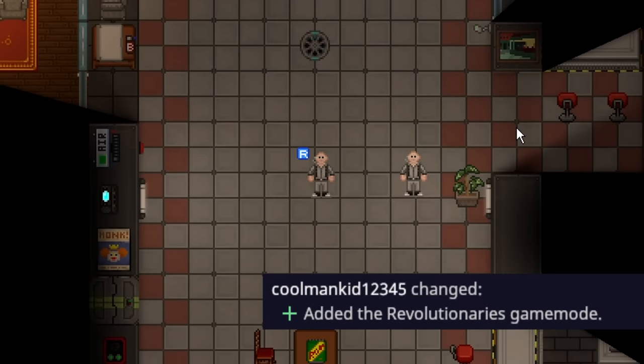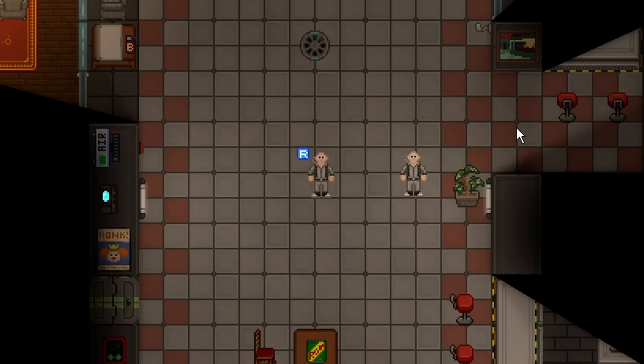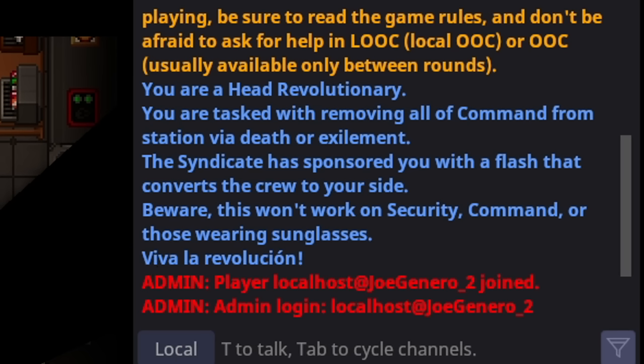Revolutionaries have been added to the game. The way revolutionaries works is that a group of people will be selected as head revolutionary, which is depicted by this blue R above your head, and you'll have text in your chat that says you are a head revolutionary. You are tasked with removing all of command from station via death or exilement.